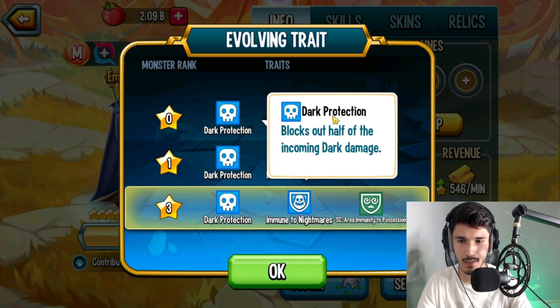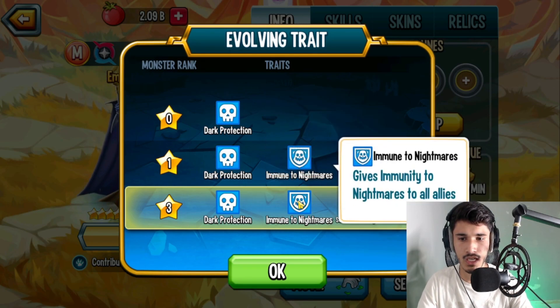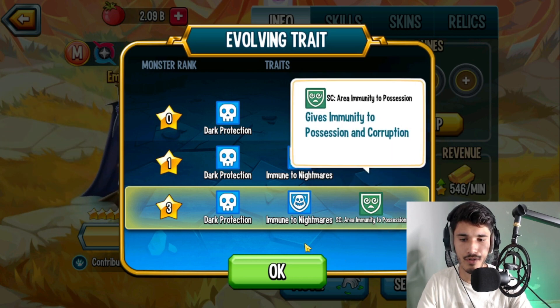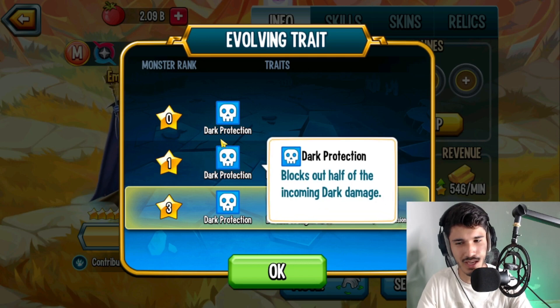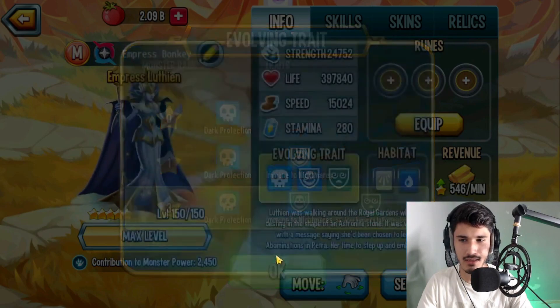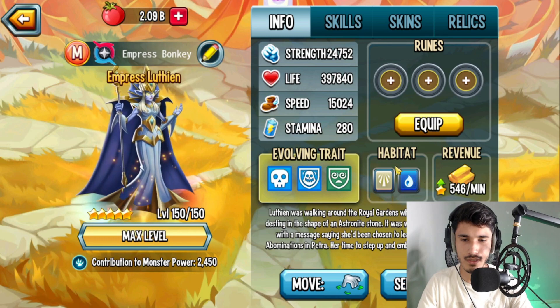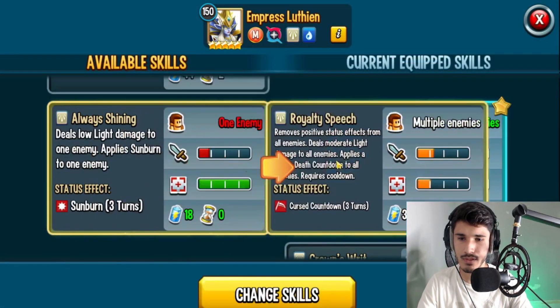We have Dark Protection at Rank Zero, so it blocks out half of the damage — it's kind of like damage reduction but specifically for the Dark element. Immune to Nightmares, which applies to everybody, which is interesting. And then Area Possession immunity — I like this, though it would have been better to have access to something like Dodge Area or something along those lines. This monster is a Light element with Water.